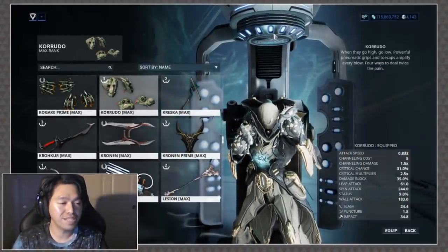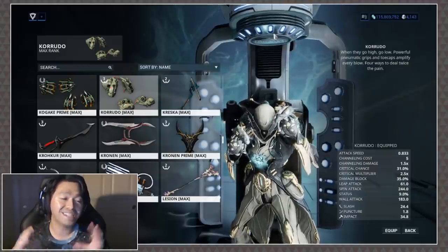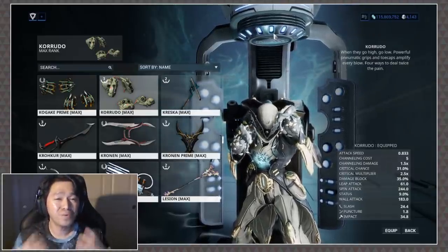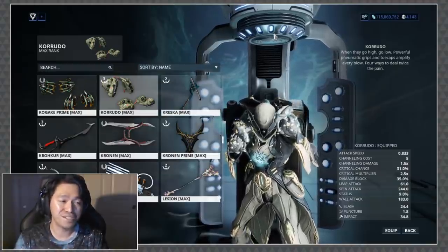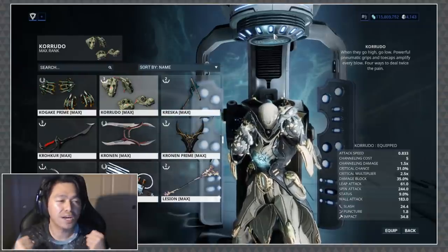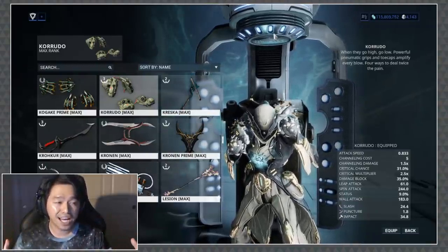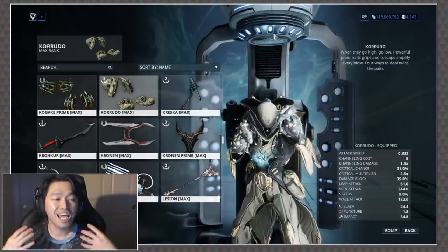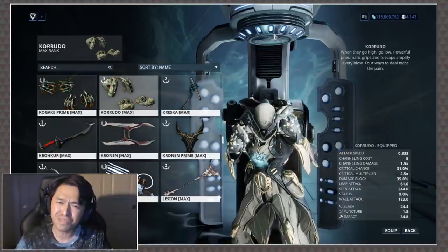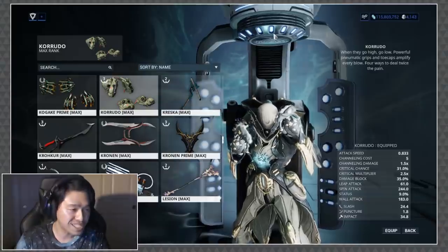Let's jump into the stats. It has a slow attack speed at 0.833, and for sparring weapons I really like fast attack animations, so this one breaks my heart a little because I love a flurry of fists and kicks. Where its stats really shine is the fact that it has a 31% critical chance and a 2.5 times multiplier, which means when you do lay into an enemy it's gonna be juicy.